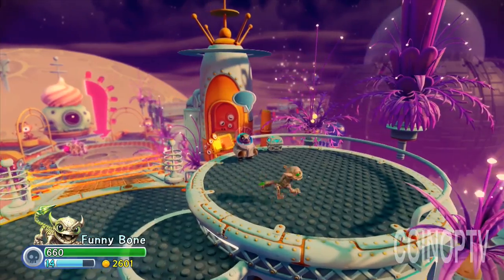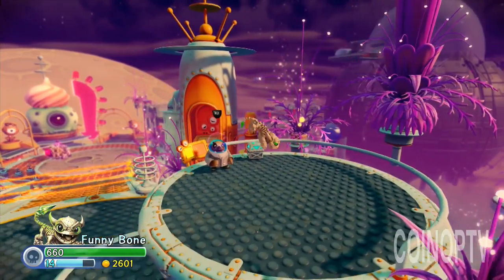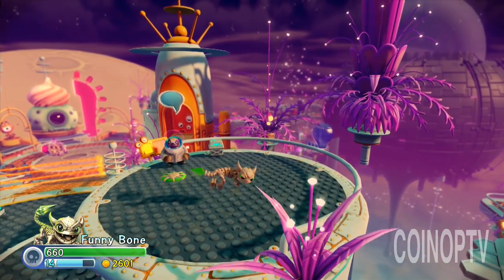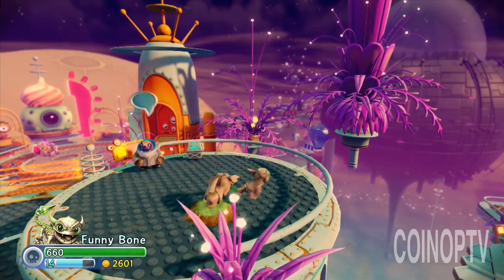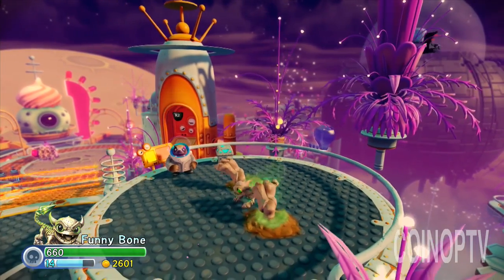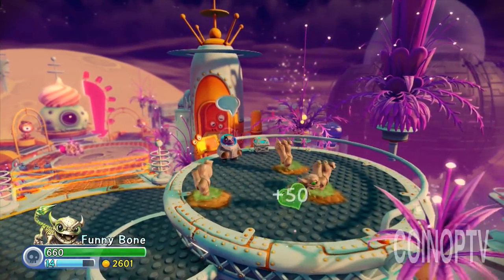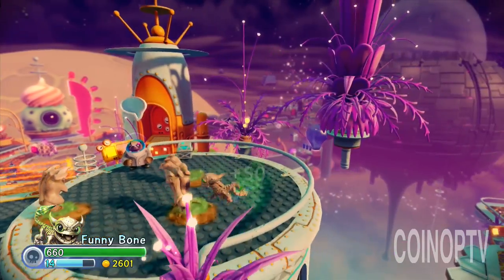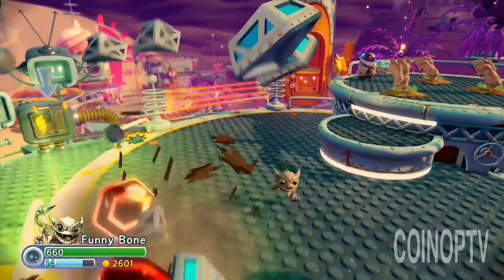Let's check out some of his gameplay here. We're in the Future of Skylands. So here's Funny Bone. His first attack is kind of a dual thing — it's like a melee and then he shoots out that disc. Second thing is it kind of puts the paws in there, and you can see it pets me when I get close to give me some healing. I think you could do three of those, and those are great for arenas.